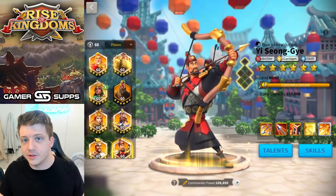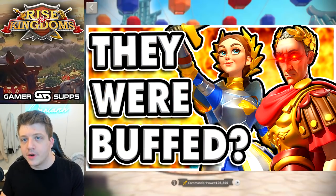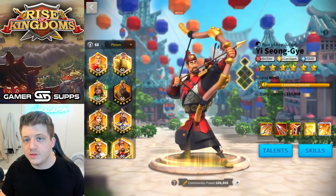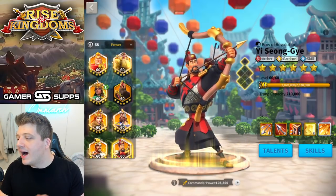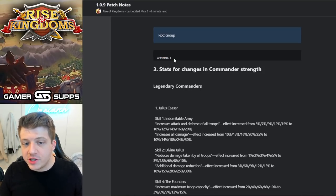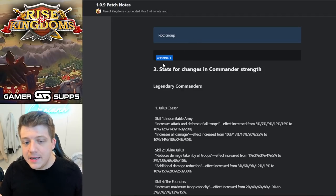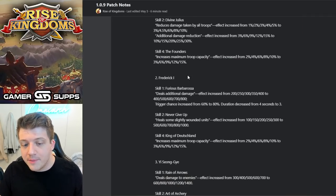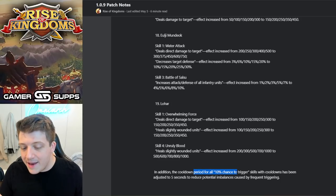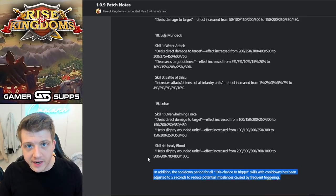In one of my more recent videos I talked about things that only OGs will remember in Rise of Kingdoms. In order to make that video I went through a ton of old patch notes, and in patch 1.0.9 I noticed something really interesting at the very bottom — in the appendix — which was posted back when this game was called Rise of Civilizations. There's a note that says: 'The cooldown period for all 10% chance to trigger skills with cooldowns has been adjusted to five seconds to reduce potential imbalances caused by frequent triggering.'